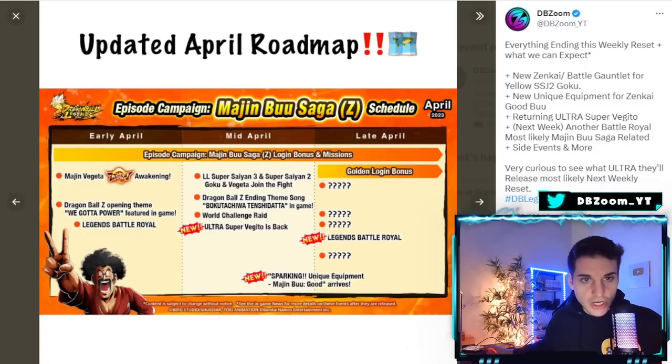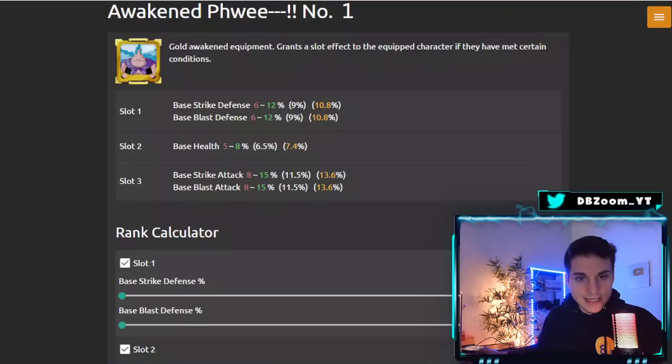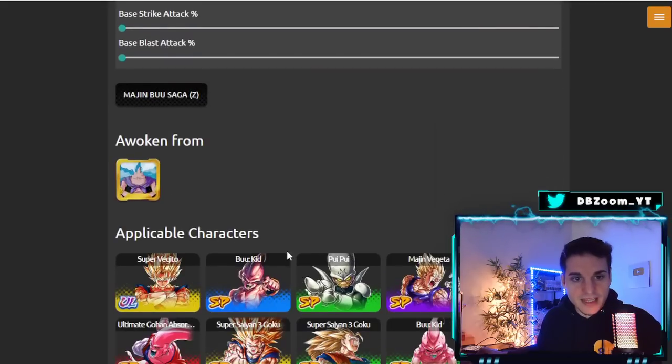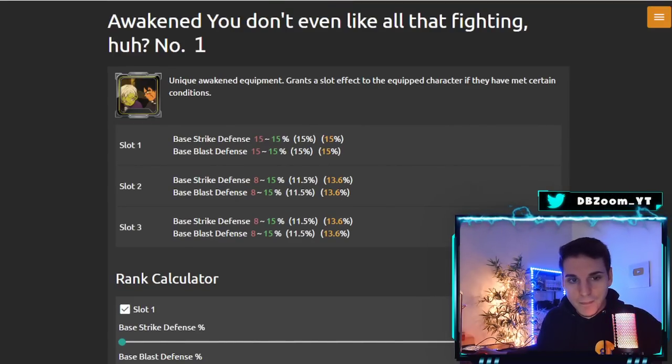Some of the good equipment for Good Buu to start farming besides the new one coming out tonight: there's one with base health up to 8%, which is great — very well-rounded equipment with a little bit of everything: health, strike defense, and blast defense up to 12, plus base strike and blast attack up to 15 each, for the Majin Buu saga in general. If you rank high in Legends Rank and chose the defensive equipment, that one would be great — 45 to both strike and blast defense, like a mini Zenkai.